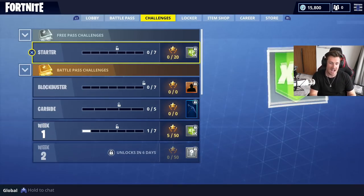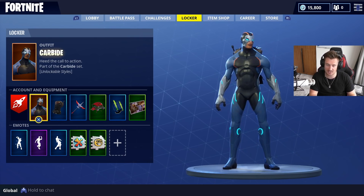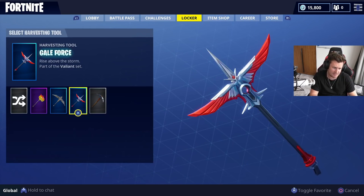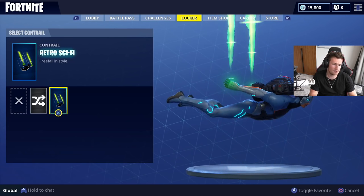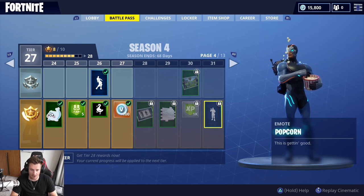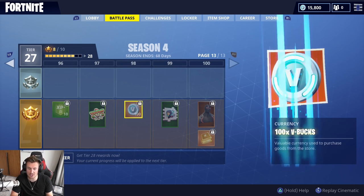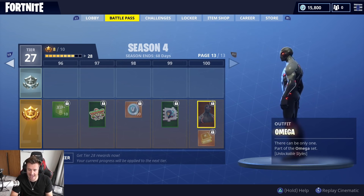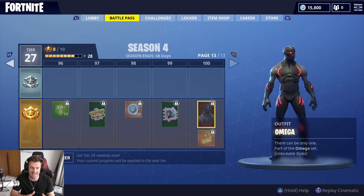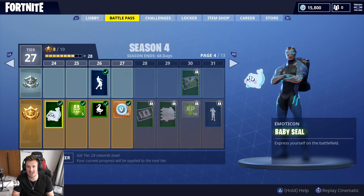We got the battle pass the other day and we unlocked this insane Carbide skin character. He looks amazing — he's my favorite character so far. We also unlocked loads of different things. We got the Gale Force, the retro sci-fi. There are so many really awesome new things in these tiers, especially going to page 13 — Omega. He looks incredible and I really, really want all these new things. And that's exactly what we're doing today, ladies and gentlemen.